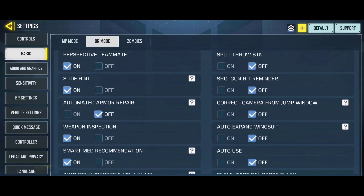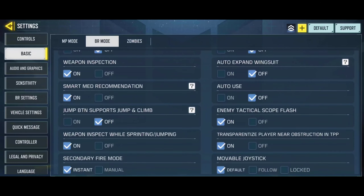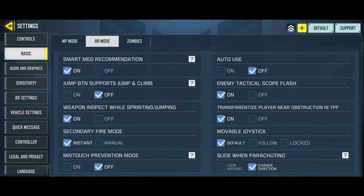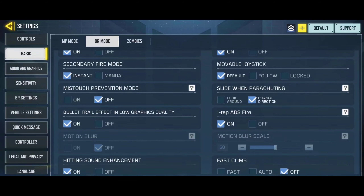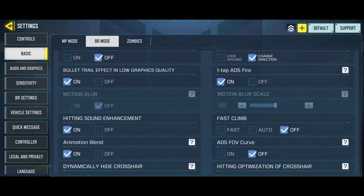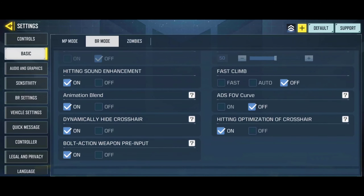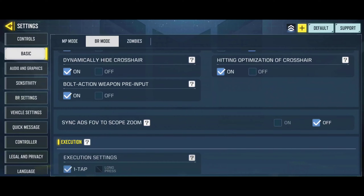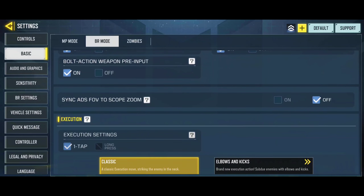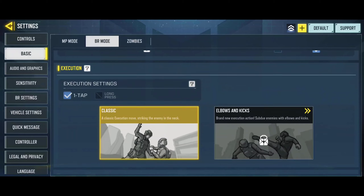The slide hint is totally an optional choice — it basically shows you a slide button instead of a crouch button when you are sprinting. The shotgun hit reminder is also an optional choice, as it doesn't affect gameplay; it just shows you the placements of the bullets fired from a shotgun. The automated armor repair allows you to continuously upgrade your armor until the health points reach 150. I personally do not like to use this option, because it becomes extremely unpredictable to use in the middle of engagements.